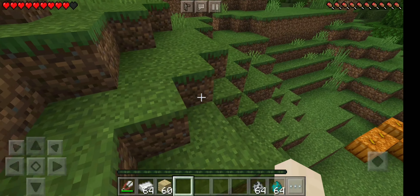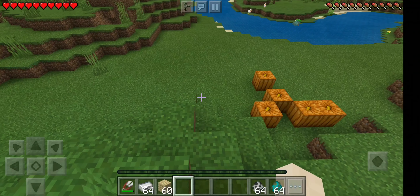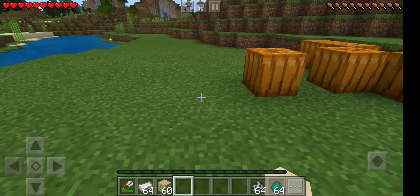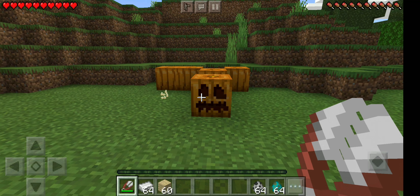Pumpkin is found in Minecraft in a random place. So if you want to add a pumpkin, tap the pumpkin, then tap the carved pumpkin. Then break the pumpkin and collect it.